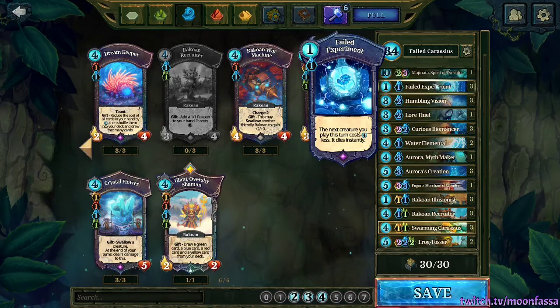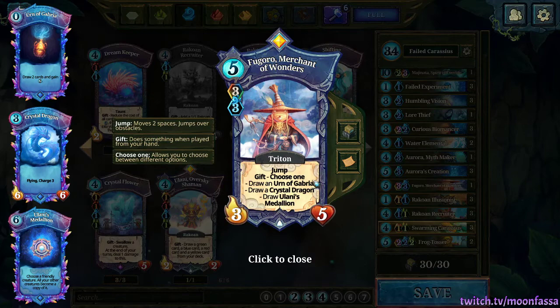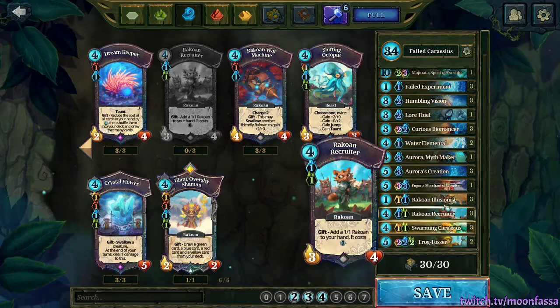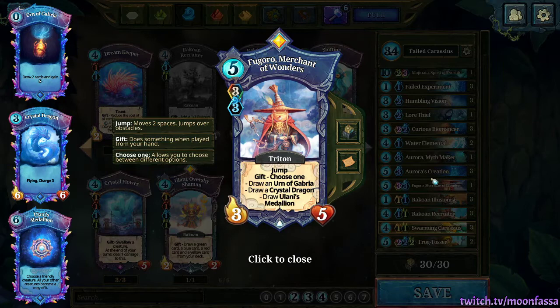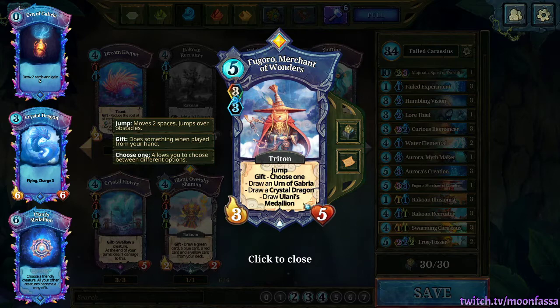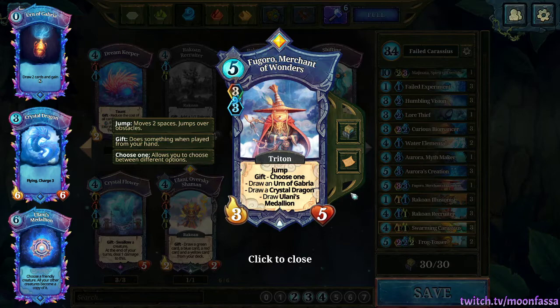You can also use Double Failed on Maginata — that's another thing to consider. Fogoro, which I talked about in a previous guide, and Urn of Gabriah is great because it acts like a better Lore Thief, letting you fish for more combo pieces. Lore Thief included draws two cards, and with Fogoro plus Urn of Gabriah you can also draw those two cards and fish for more combo pieces. Because your deck has a bit more swarm than other lists, Ulani's Medallion can actually come in quite handy, potentially turning all of your little guys into more Carassius. It costs 11 so it's pricey, but it can pay off quite well.